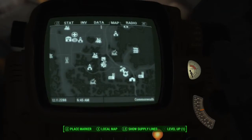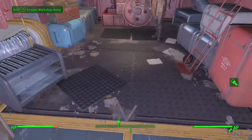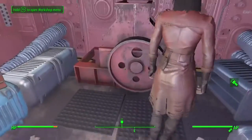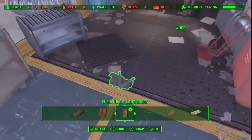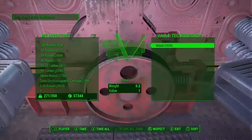Now you drop the item — the resource you want to duplicate — on the ground. I chose wood, so there's 514 wood in one stack. Then you go into the workshop and slide from X to A to B until you hear that scrapping sound.